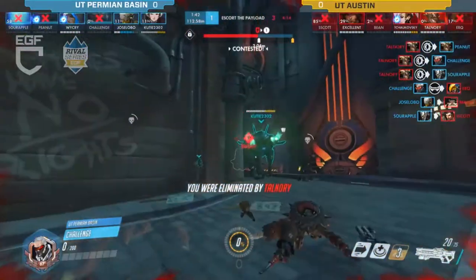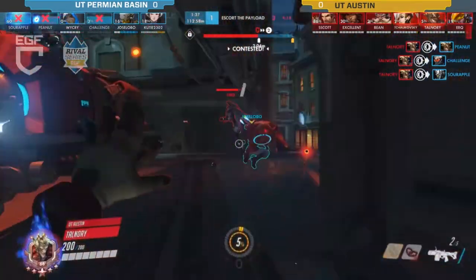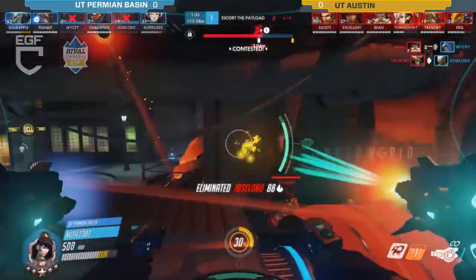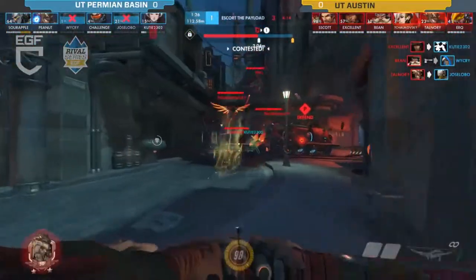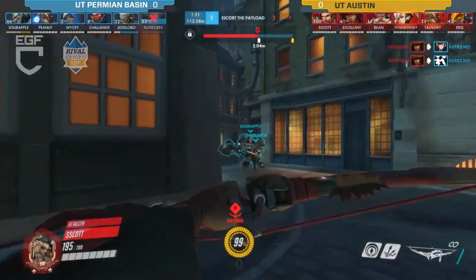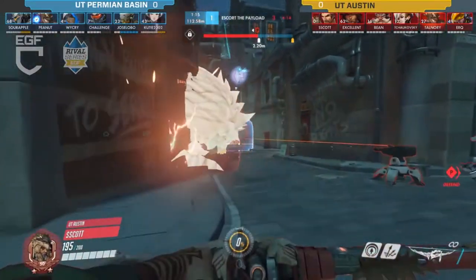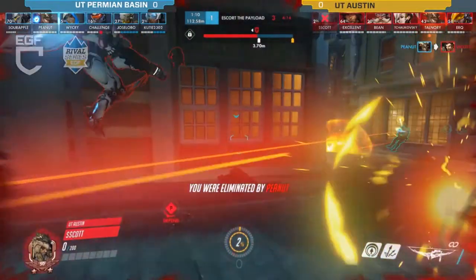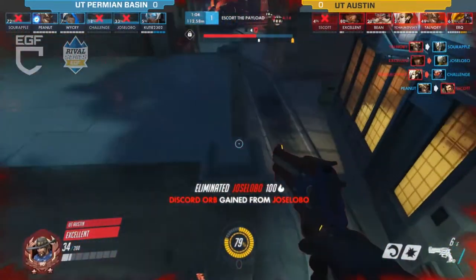Permian Basin likely going to take this point — 2.04 meters right here, just a slight shove. We actually have the Res coming out — that's at least a two or three-man Res. D.Va is the only one on the point and with so many damage dealers she's not going to survive very long. Just a little bit over two meters to get to the next point. Earth switched to Pharah, so that's something they now have to deal with.